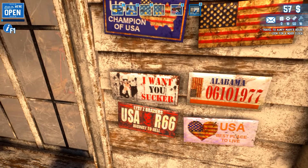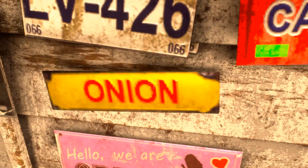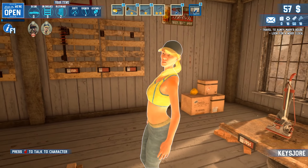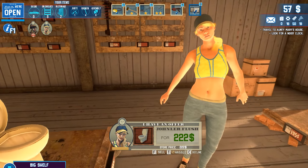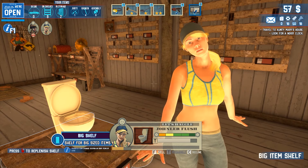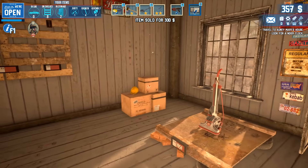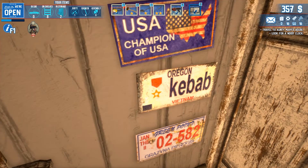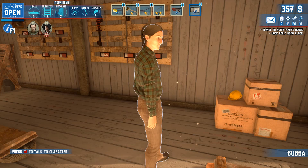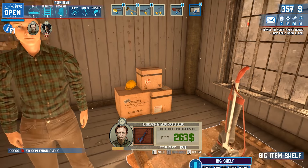I really like those signs — one saying 'Champion of USA,' 'I Want You Sucker,' and just one saying 'Onion.' A customer wants to buy a toilet — you went to a pawn shop and you're like, 'you know what, I'm looking for a toilet.' Maybe it's a designer toilet, a collectible. You just want to post this on Instagram, don't you? All right, enjoy this used dug-up toilet for 300 dollars.